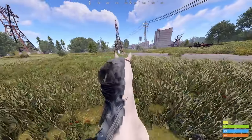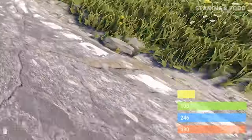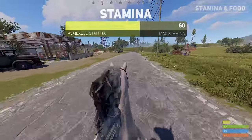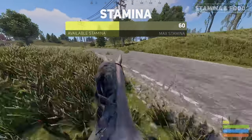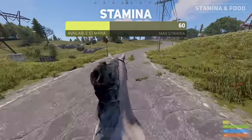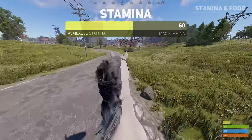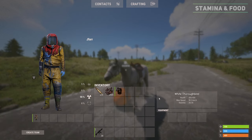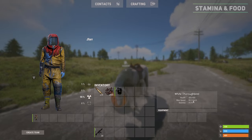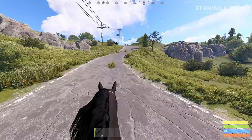Each horse will have a stamina bar which can be seen when riding or examining it. There are two levels: the max stamina and available stamina. The max stamina determines how much available stamina the horse has when sprinting. When sprinting, the available stamina will quickly decrease while the max stamina slowly decreases. If you stop sprinting or return to a light jog the available stamina will increase back to the max stamina. The max stamina also affects the max speed of the horse, so a fully fed horse will be around 7% faster compared to its default speed when purchased. In total you can naturally increase your horse's speed by around 14% by just feeding it and riding it on the road.